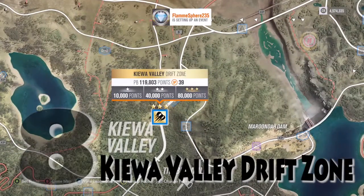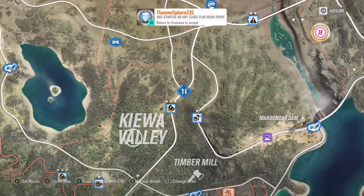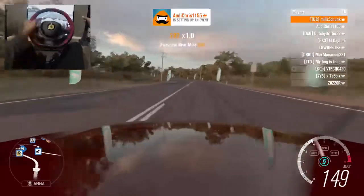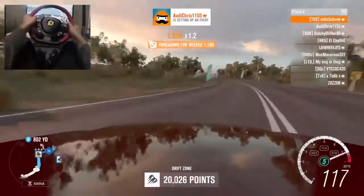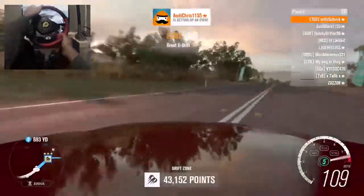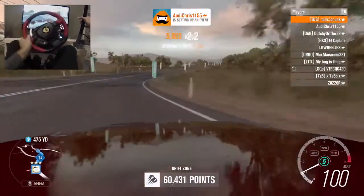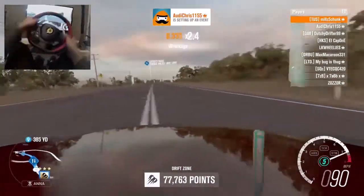Number eight: the Kiwa Valley. This one is what I think — well, this is the highest speed drift zone section. Lots of people don't like it. Roasting in fifth gear, it's not too bad.